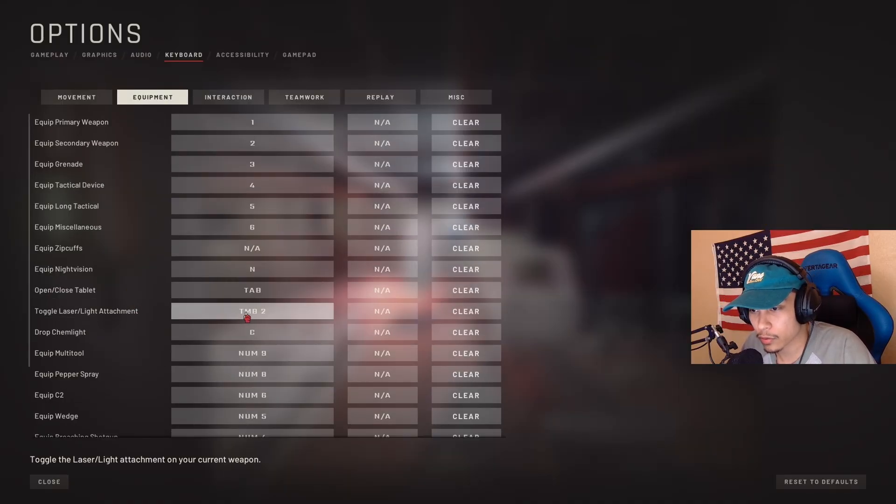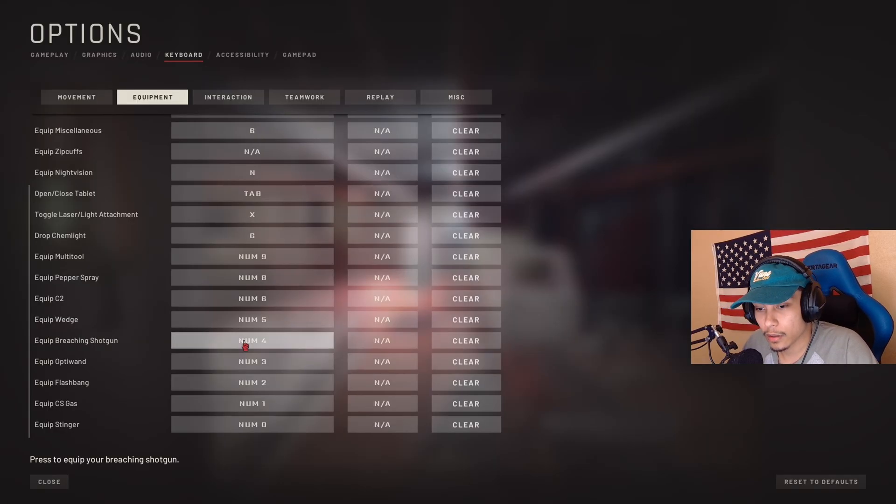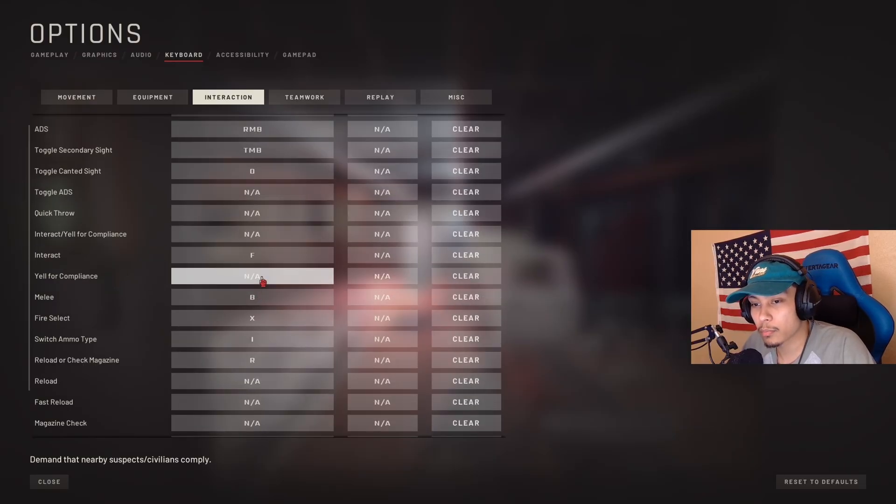Under equipment, I change toggle laser/light attachment to X, drop chem light to G, and leave the rest the same. For toggle secondary sight I use one of my side mouse buttons. Quick throw I clear since I want to know which throwable I have before throwing it. Here's a big one: by default, interact and yell for compliance are on the same keybind. To separate them, clear it and set each separately — interact I put on F, yell for compliance on Caps Lock. This avoids accidentally yelling and giving away your position when you're just trying to interact.